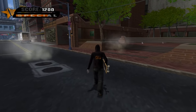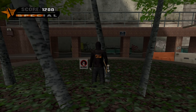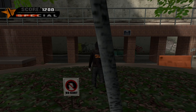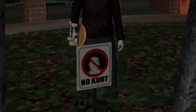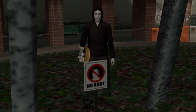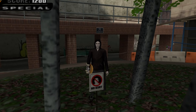Next up is an easter egg in Manhattan. It's this sign in this small park area here. If you get close to it, you'll see that it says 'No Kurt.' This is likely an inside joke from the Neversoft developers poking fun at one of their colleagues. I don't believe the identity of Kurt has ever been confirmed. However, there is a developer named Kurt Gutierrez listed in the credits in the instruction manual, so he's the most likely candidate at least.